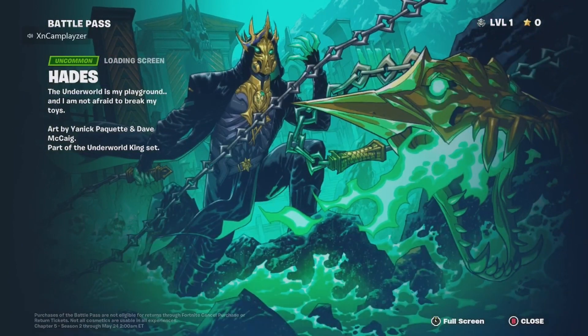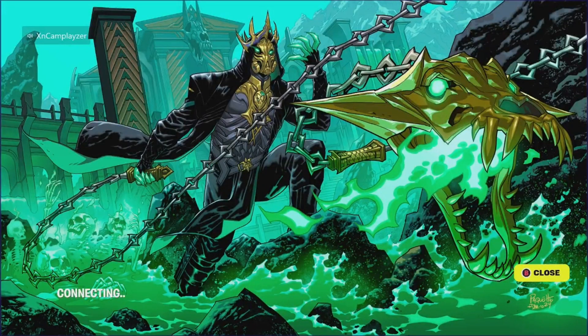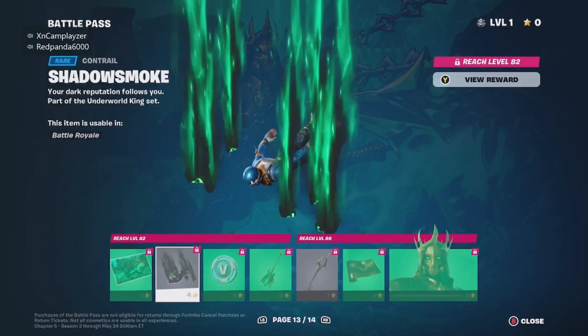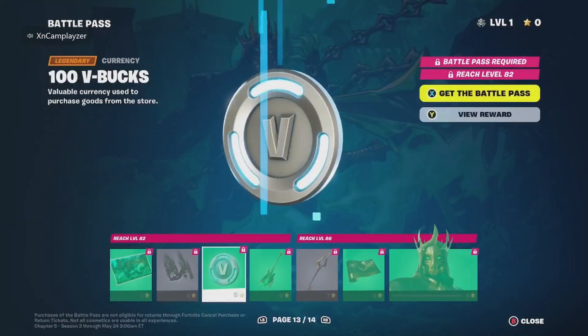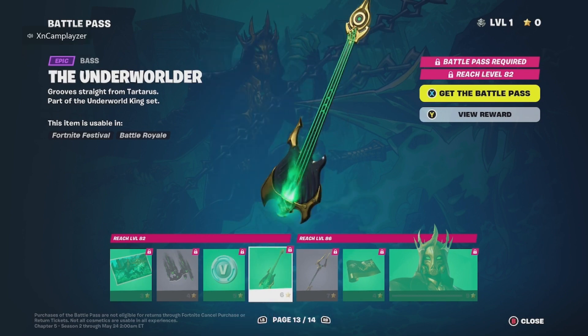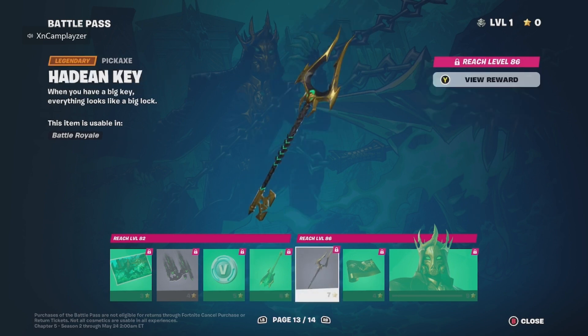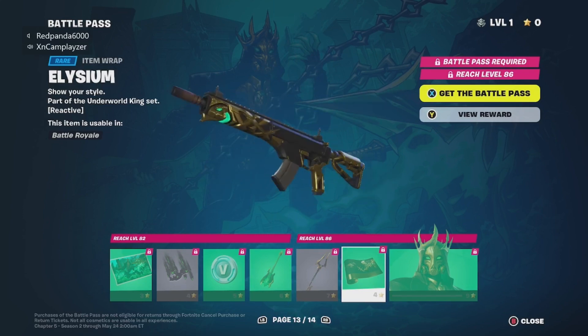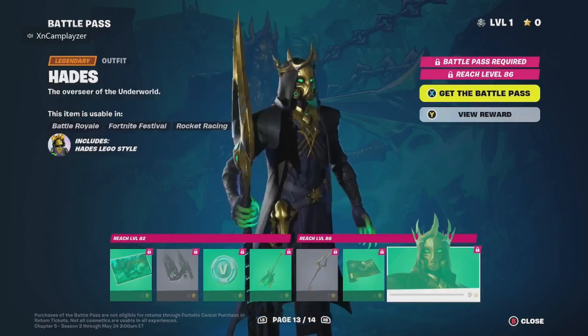And now this is definitely deserving of Tier 100 — the Hades skin. Pretty nice. Shadow Smoke — 100 V-Bucks. That guitar is insane, oh my god. I like this pickaxe right here. We have another wrap.